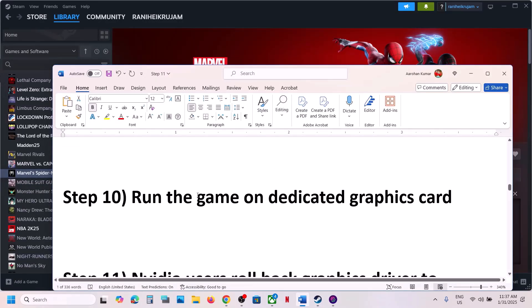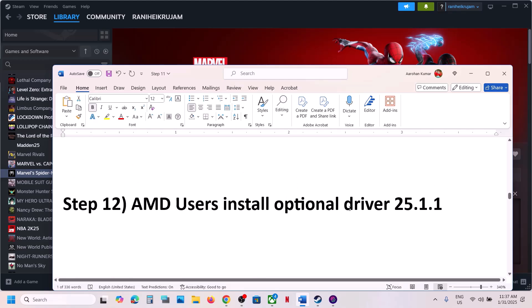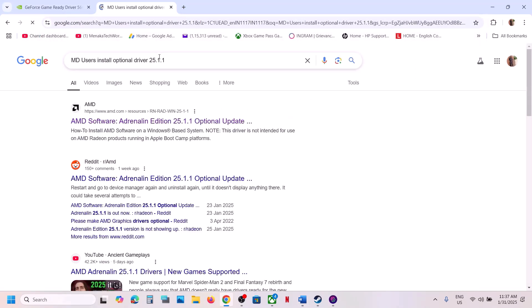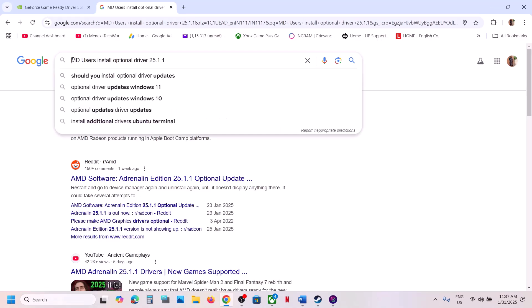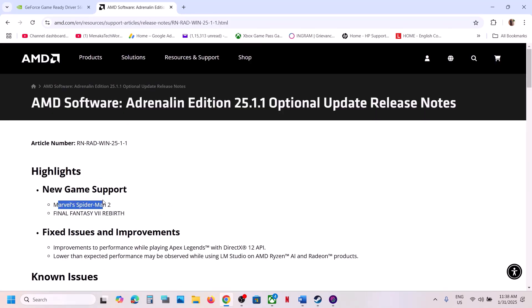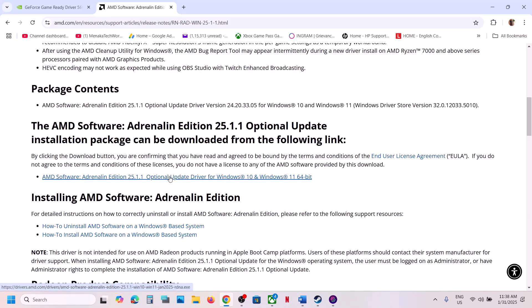For AMD users, the next step is to install the optional driver 25.1.1. Go to Google and search for 'AMD optional driver 25.1.1', go to the AMD website, find the version, click on it, run the exe file, install it, make sure you restart your computer after installation, and then launch the game.